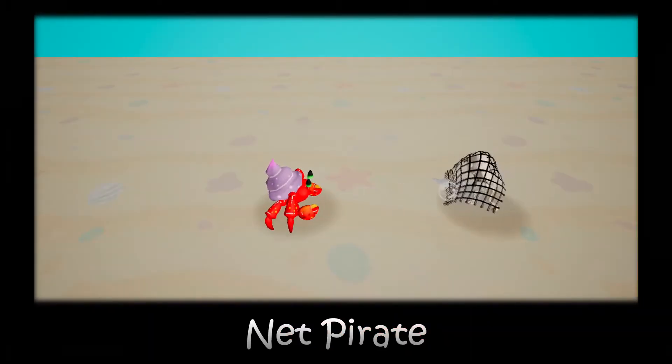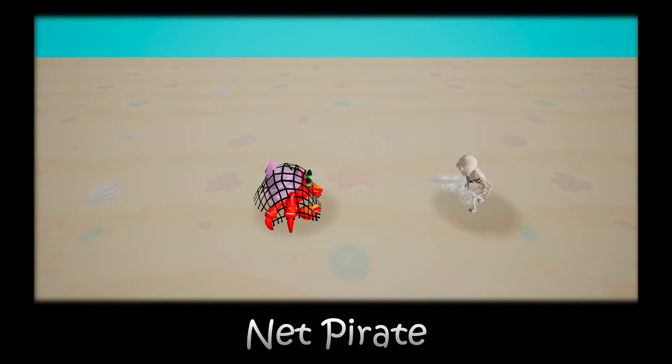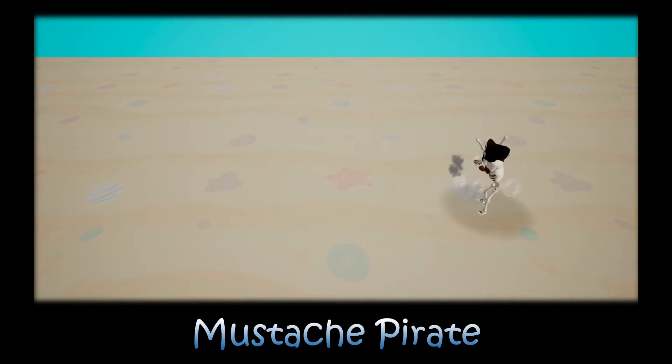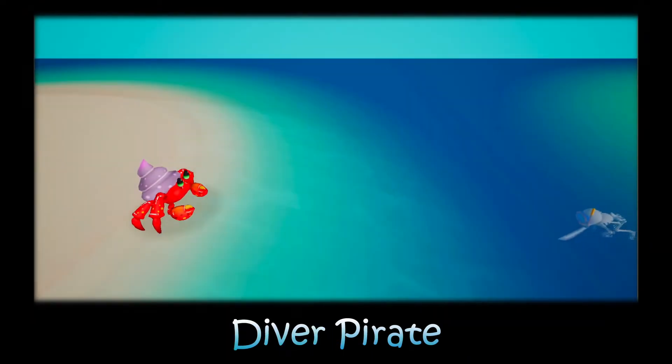Next is Knight Pirate. He can throw his net to trap crabs, preventing them from attacking for a long time. Moustache Pirate is a high-prestige leader in the Pirate Army. He attacks with his very famous gun. Diver Pirate dives toward the island underwater. Crabs cannot see the Diver Pirate until he surfaces.